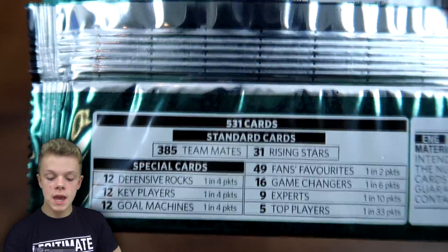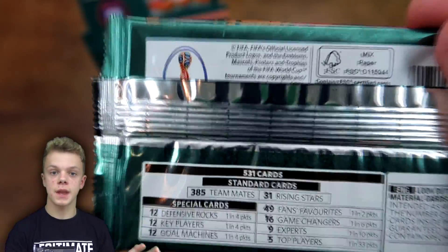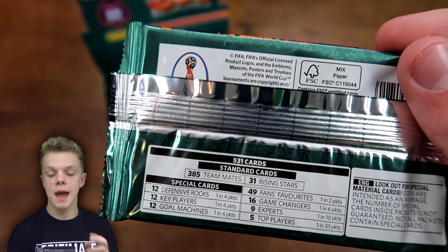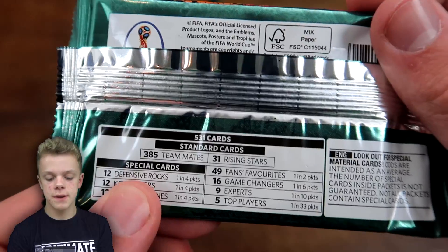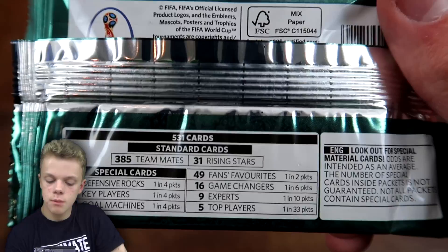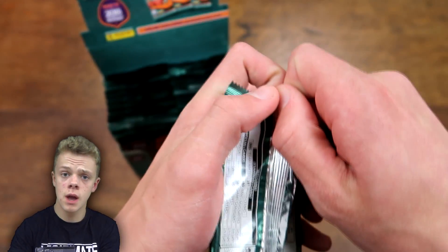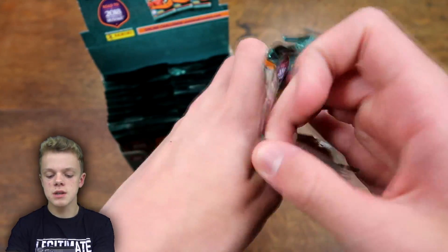On the back we have the odds. There are 385 teammates in the collection, split 18 cards for most of the 31 teams. Three teams — Algeria, Australia and New Zealand — have just nine cards. There are also 31 Rising Stars, 12 Defensive Rocks at one in four packs, 12 Key Players and 12 Gold Machines also at one in four packs, 49 Fans Favourites at one in two packs, Game Changers one in six, Experts one in ten. Top Players are the ones to watch out for — one in every 33 packs — so hopefully we can get at least one in today's booster box.